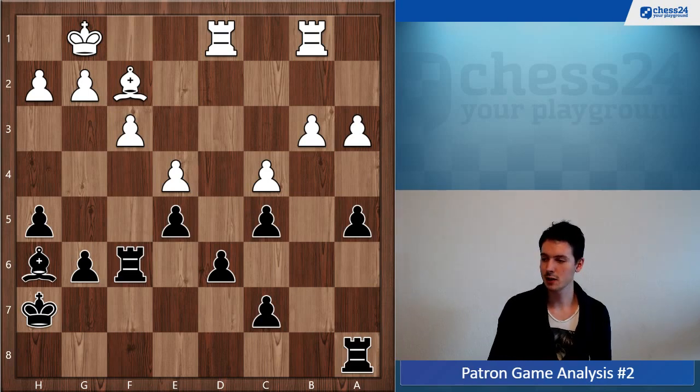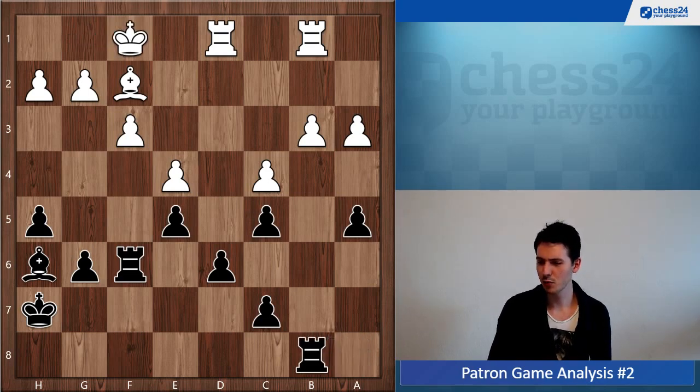Rook b8, king f1, and this move rook b7 — I didn't really understand that. It looks very odd to me; again g5 would have been the way to go. What was your idea with rook b7? If you want to bring the rook back, I'd rather expect rook b7 right away.